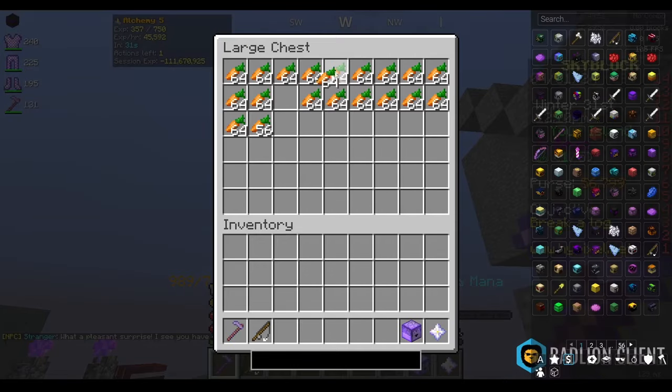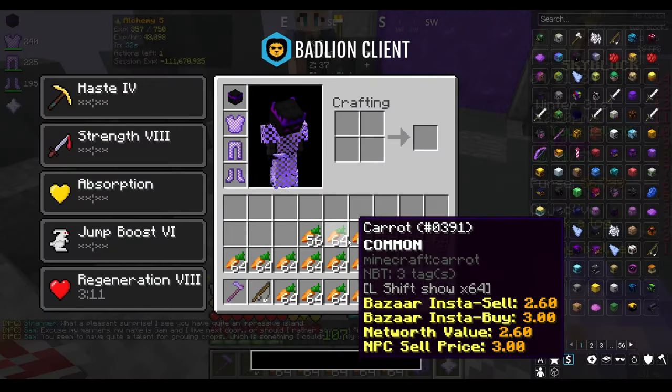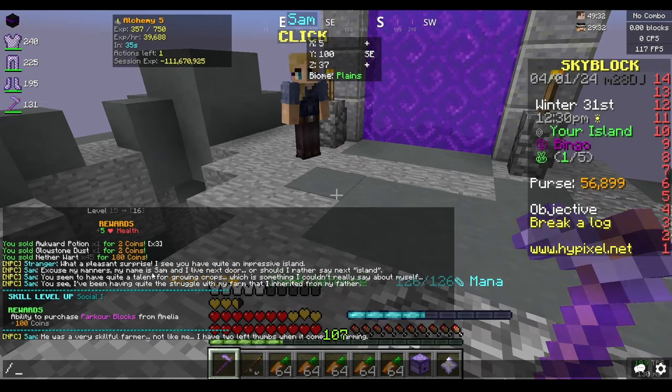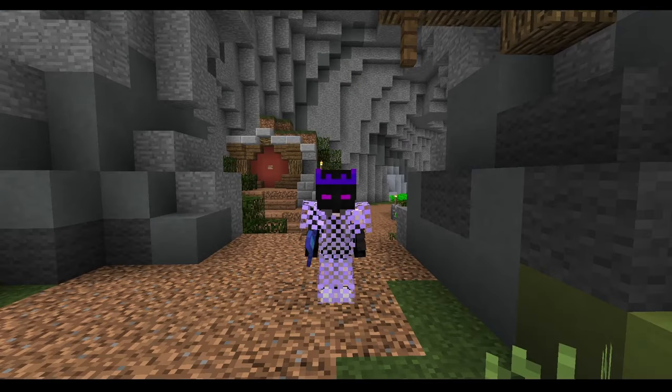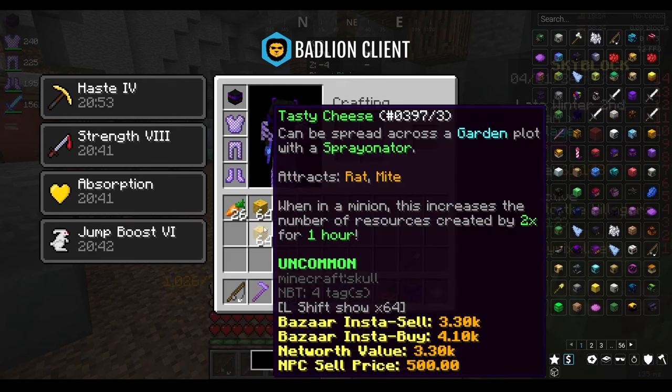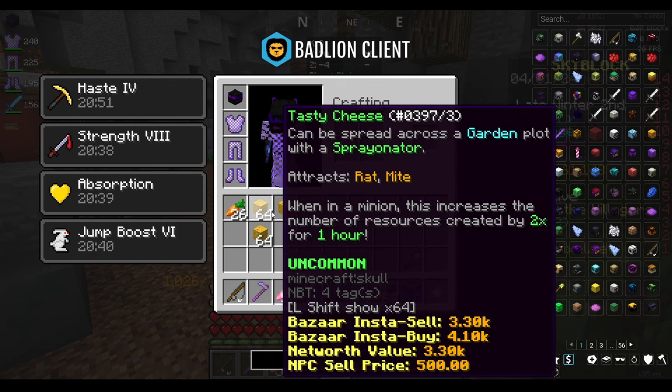I have a few carrots already but need to go back to the hub for more. I'm not going to show much of the garden since I'll follow the tutorial first. After the tutorial: I farmed all the carrots, got 50 enchanted carrots, and also have a bunch of tasty cheese — I'll be putting that in the minions every time I visit.